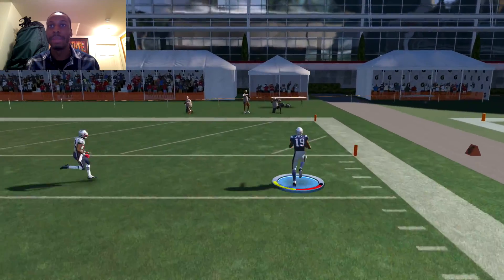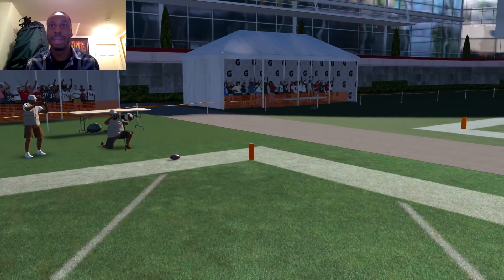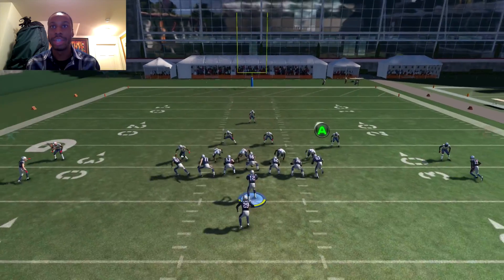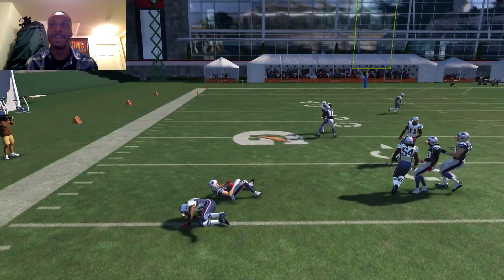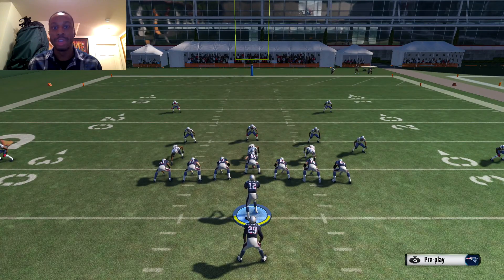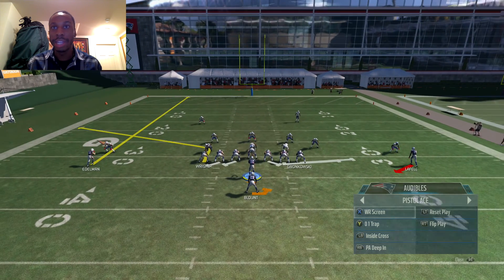The wide receiver screen — sometimes the guy gets tackled immediately, but here we're off to the races, just like that. That was against goal line — you won't see goal line too many times against somebody. Against a 4-6 defense, throw it to the left side — brought down anyway. You guys get the idea. You run wide receiver screen — that's how you do it.